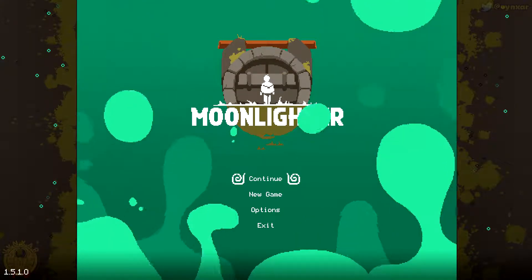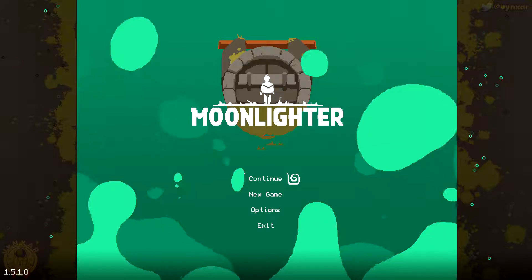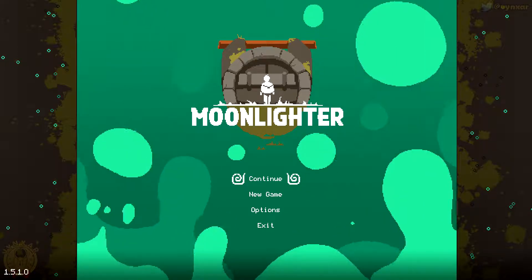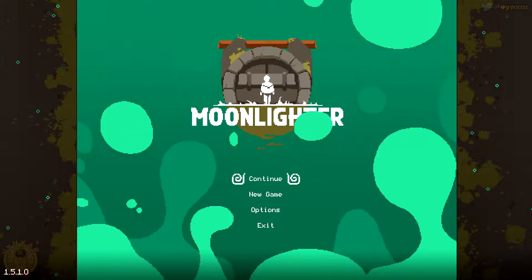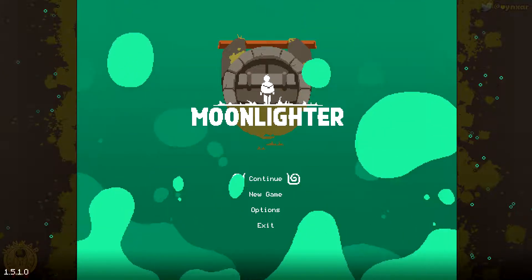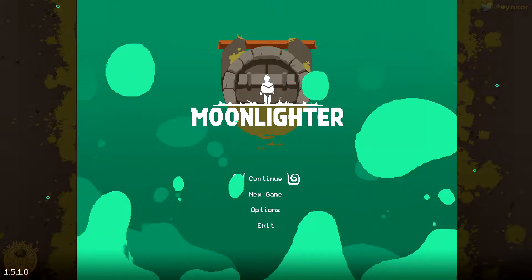Hey folks, I'm Vixen and today we are going to play a bit more of Moonlighter by DigitalSun. In the last episode we've been able to reach the boss of the second dungeon, the forest dungeon, but we're not able to beat him, so today I'm going to try to get a bunch of upgrades to finish him. We've got the bow which is working relatively fine, but with a bunch more DPS it might be easier to finish him.